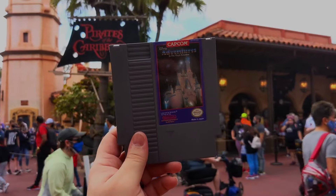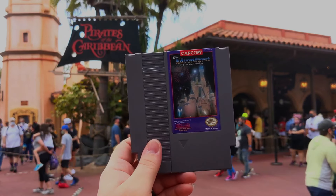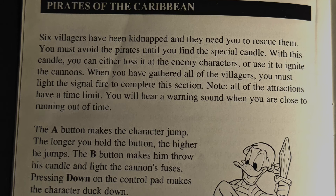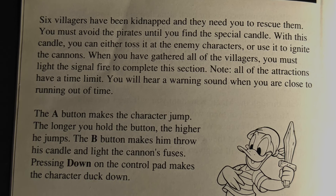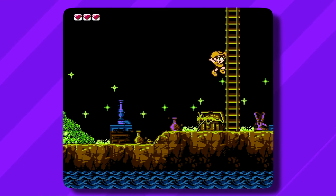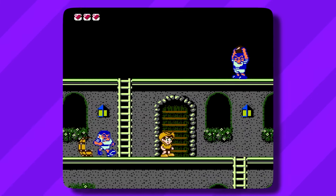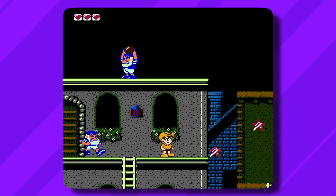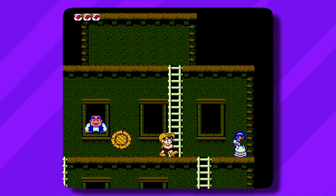Pirates of the Caribbean is where the game starts to feel like your typical Capcom Disney platformer. You must rescue six villagers that pirates have taken hostage and light a signal fire before completing the level. The candle to light that fire is the only weapon you can use, and it's located underground near the end of the level. So you're basically just running around and playing tag with a bunch of pirates and tied-up villagers for most of the game.